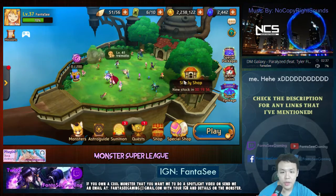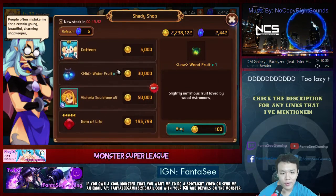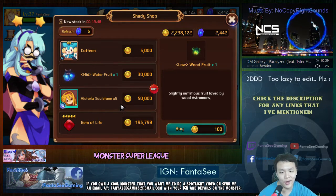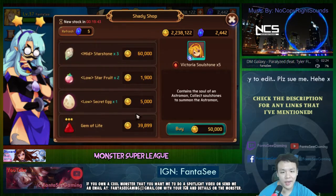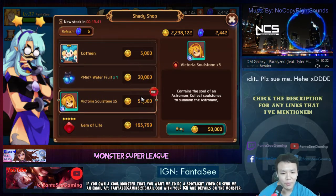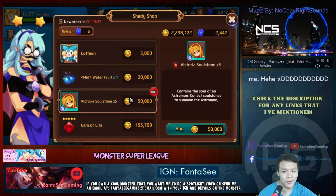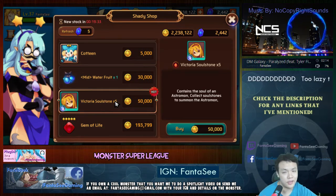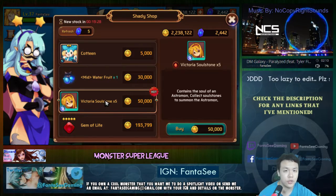First things first, we're going to go into the shady shop. This is probably where a lot of people — where I spent a lot of my gold early on. I bought a lot of these random pieces and also a lot of the high eggs because they always look hot and then I just buy them. Don't do that. Don't buy the eggs and don't buy the soulstone pieces unless it's the soulstone for a specific monster that you need.